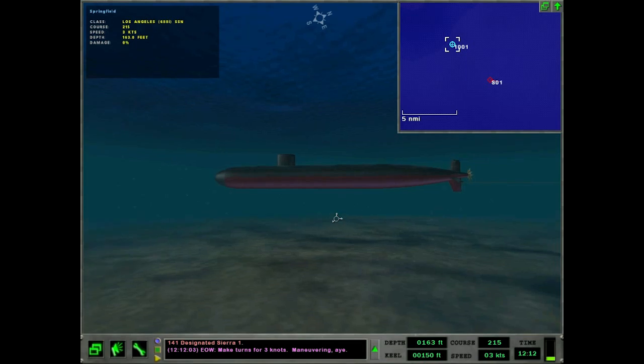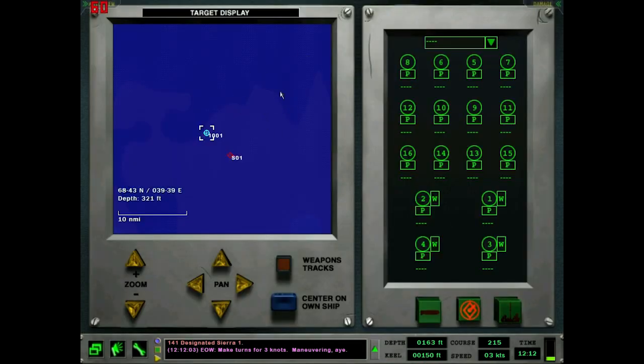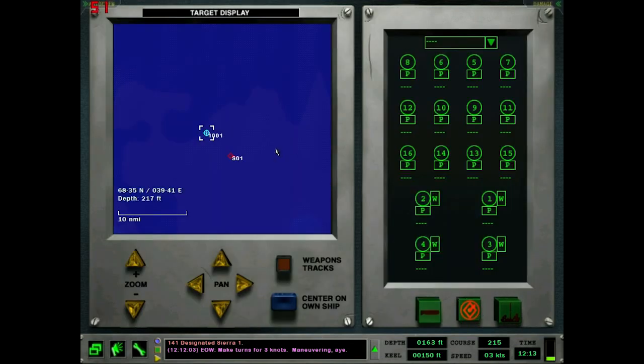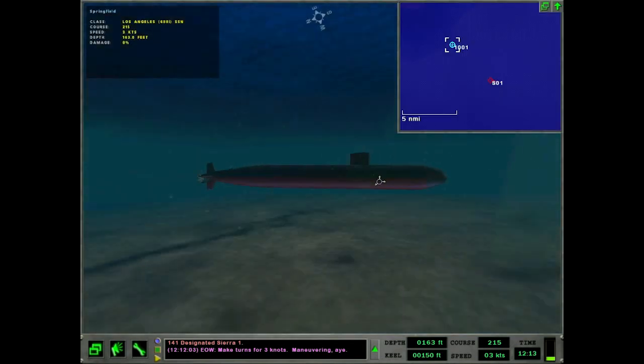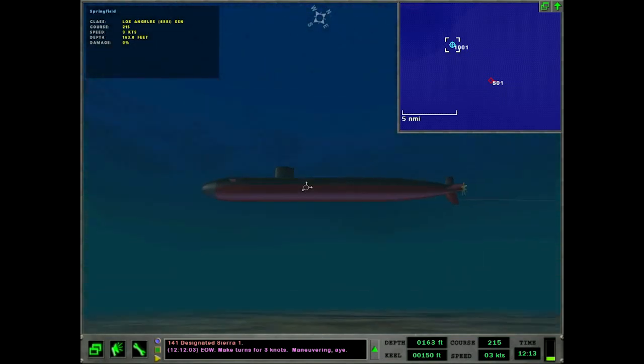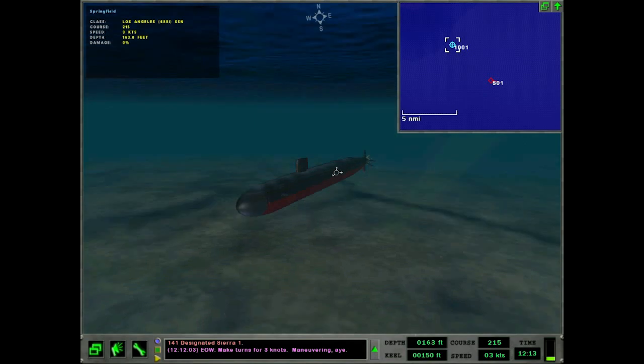It's not too terribly hard of a control system to get down. I'm mainly going to go over this interface and I'm actually going to go over weapons too — the Los Angeles' weapons. I'll have videos on this for the Kilo and the Akula too, mainly just to go over their weapons. The fire control principle is the same. A brief overview of the weapons is good because they tell you stats about them, but you can't always get what the torpedo tends to do — its tendencies and how to work with it — just by reading a description.